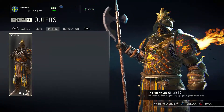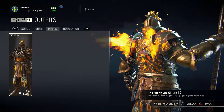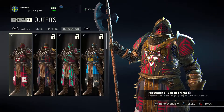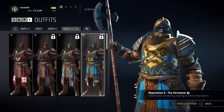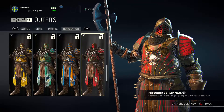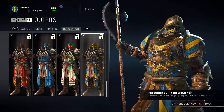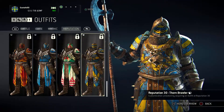The Flying Lists, which includes Hellfire as you can see here, which is an emote. And then we have the reputation ones. There's a lot more now than before - there's up to reputation 30 now, I think. And this is it - Thorn Brawler. This shows how good you are. This one is probably one of my favorites.